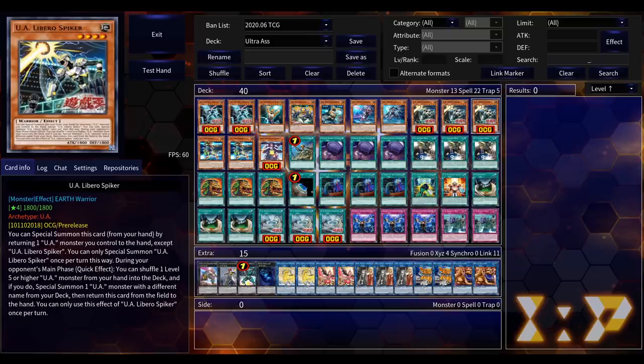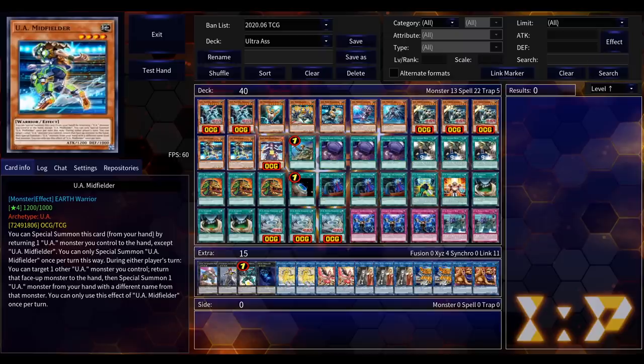Then in Main Phase 2 you can swap them for UA Perfect Ace and UA Blockbacker, your defense team, to play during your opponent's turn. I just love that you have an offense and a defense — it's sports! Every UA has an inherent special summoning condition where you can return one on the field to special summon the one in your hand, which is how you do your hot swap.